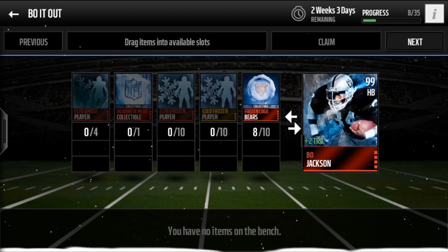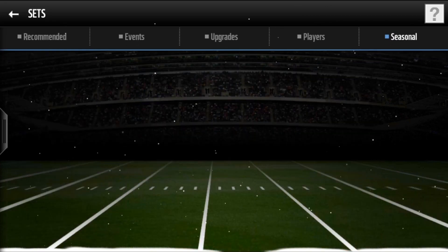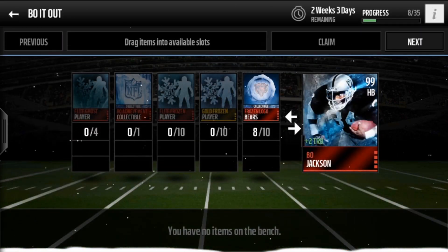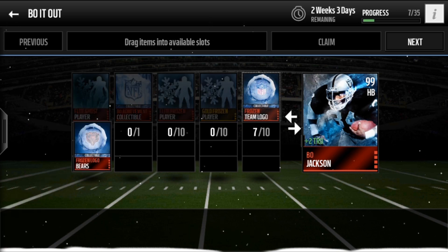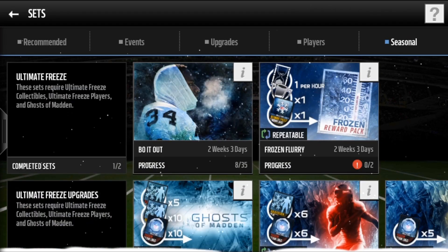But this set is pretty hard to complete. We do have 17 days remaining — it gave us 18 days to begin with. You need 10 Frozen logo things, and the bear is the last one. And then 10 Frozen gold players, 10 Elite Frozen players, and then a bow achievement collectible — still not sure how to get that. The set only came out yesterday, so I'll try to get some more news and maybe upload another video. And then 4 Elite Ghost players.